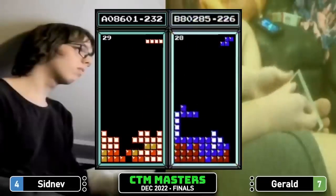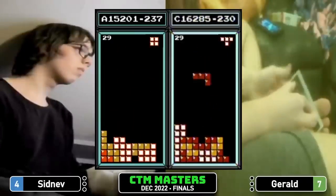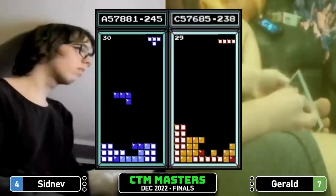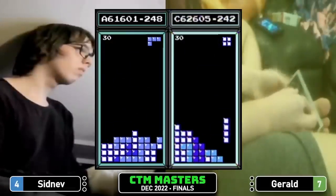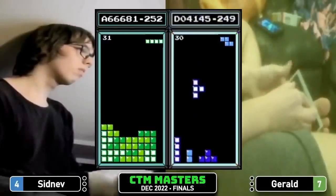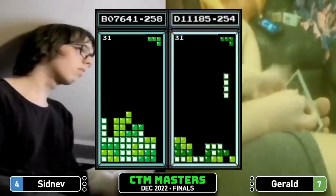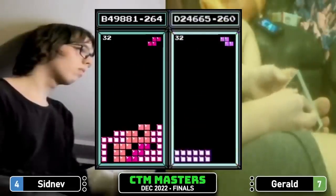Gerald looking to get that 1.2 into 29, Sidnev into 29 with the max out. Gerald will have a 1.2 into 29 Tetris. Sidnev setting up aggressive, gets the Tetris. Gerald ahead by 200,000 points and has 8 to 10 lines in hand. Players are setting up for Tetrises, singling and doubling — kind of an awkward placement there for Sidnev at B49.